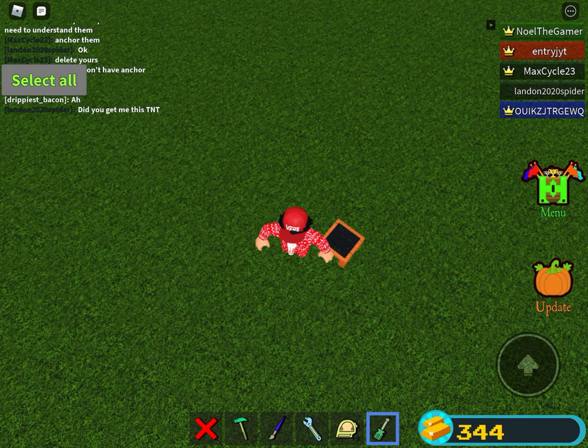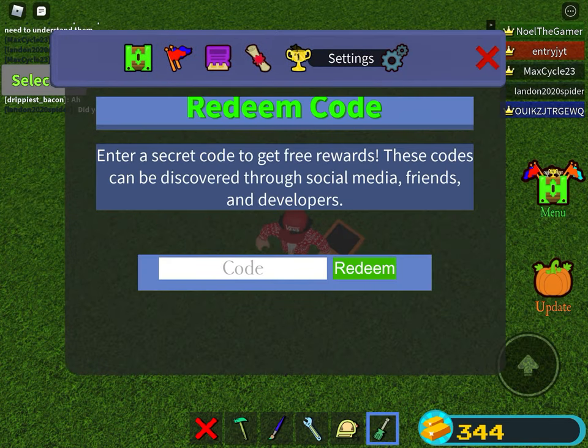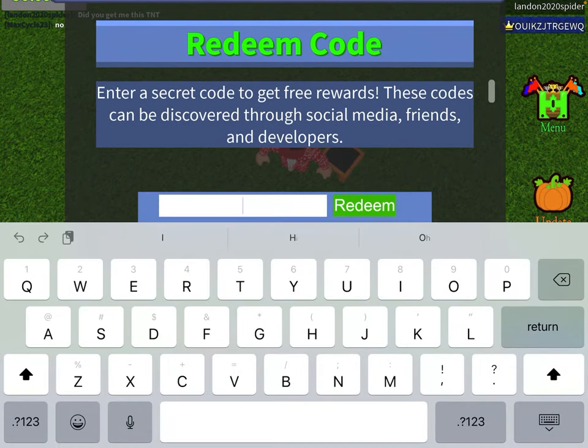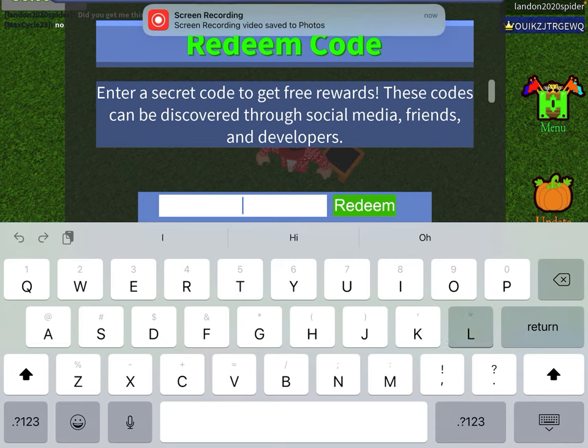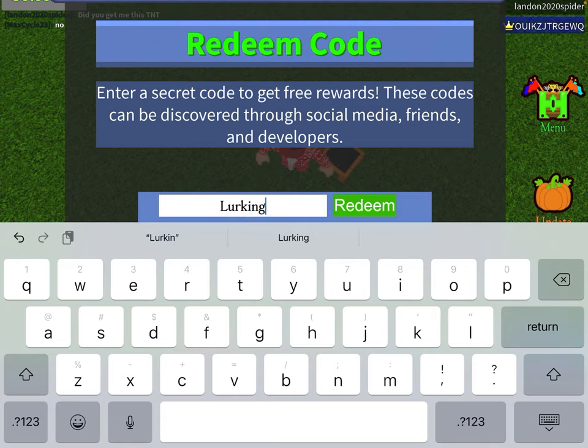The code is — what is it again? Now we go to menu, press settings, scroll down a little bit to the reading code. It's called a Working Legend. Working legends — this is the code.